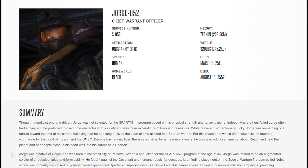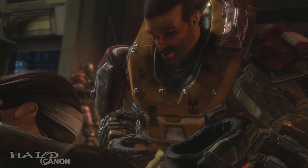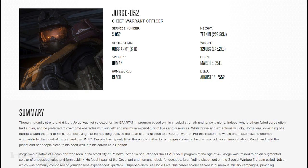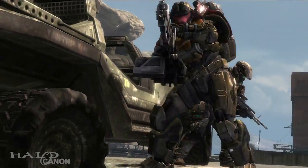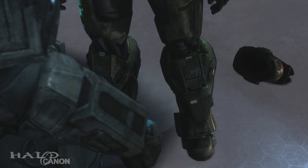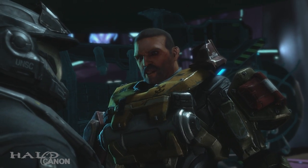We close today with a look at George — the oddball of Noble not only for his unspartan-like compassion, nor his bulk, but for him being the only Spartan II on the team. George was born on Reach in the small city of Palhaza on March 5th, 2511. As it turns out, later in life George was something of a fatalist, believing he had outlived the span of time allotted to a Spartan, leading him to take on risks he deemed for the good of his unit and the UNSC. That really shines a whole new light on his final actions in Halo Reach.